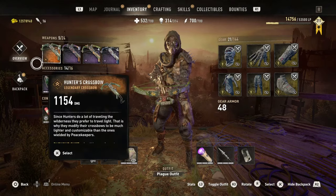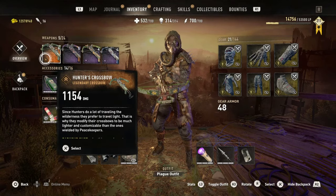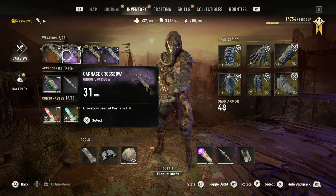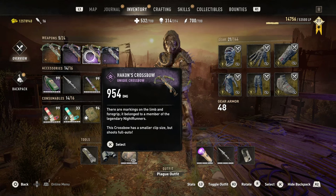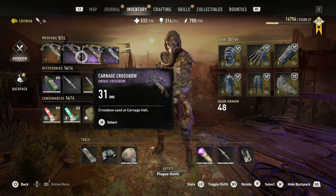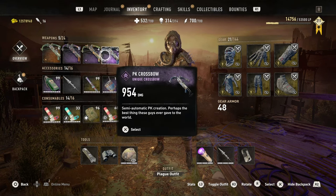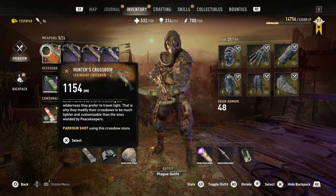The four crossbows we're going to be looking at are: the Hunter's Crossbow with 1154 damage, the Carnage Crossbow with 31 damage, Hakon's Crossbow at 954 damage, and the PK Crossbow also at 954 damage. So on paper, Carnage will be the worst, Hakon's and PK equally second best, and the Hunter's Crossbow at 1154 will be the best.